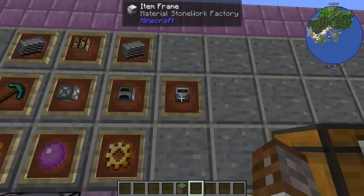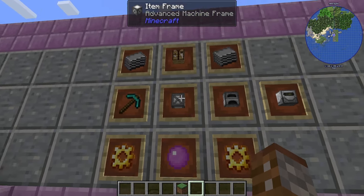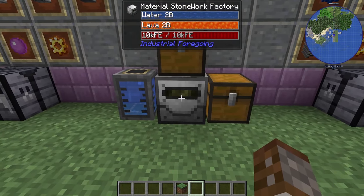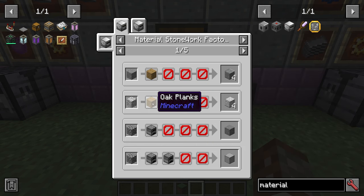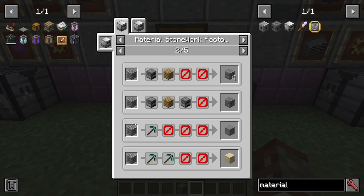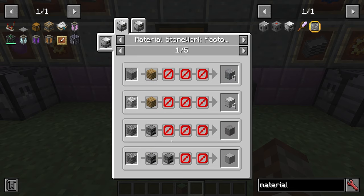Moving on, we have the Material Stonework Factory — a higher-tier machine using an advanced machine frame, diamond pickaxes, plastic, a crafting table, furnace, pink slime, and gold gears. This machine can make many different items. First, you choose a starting block — most commonly cobblestone, but you can also use netherrack, granite, diorite, and andesite.